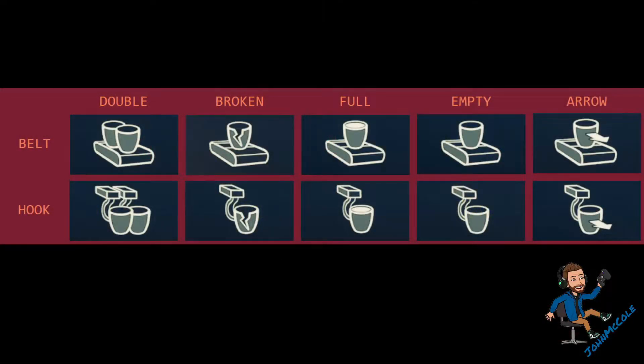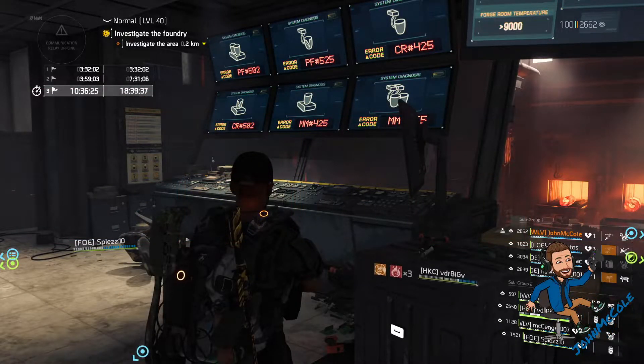Here you can see how the codes look. There could be 2 cups, also known as double; a broken cup; a full cup which is the white cup; an empty cup which is the black cup; or a moving cup also known as arrow. These cups could be either on a conveyor belt or on a hook. So in this example: screen 1 is double belt, screen 2 is broken hook, screen 3 is black or empty on a hook, screen 4 is broken on a belt, screen 5 is empty or black on a belt, and screen 6 is double hook. Also important to know: the doubles are always empty.